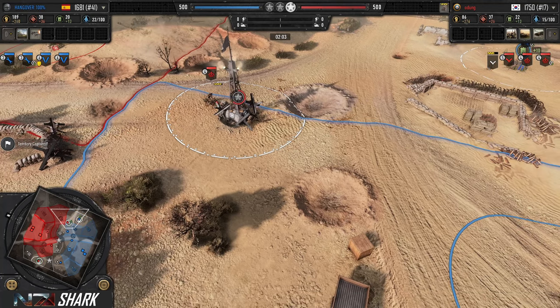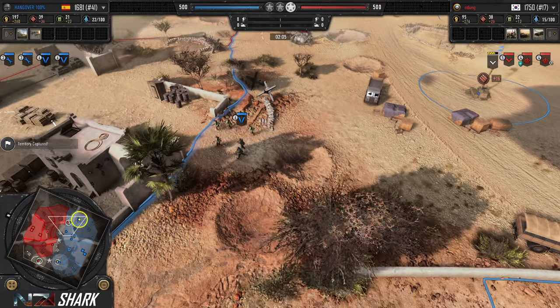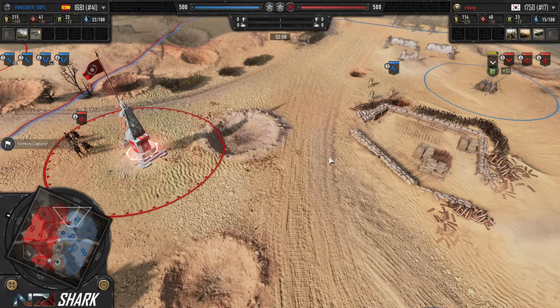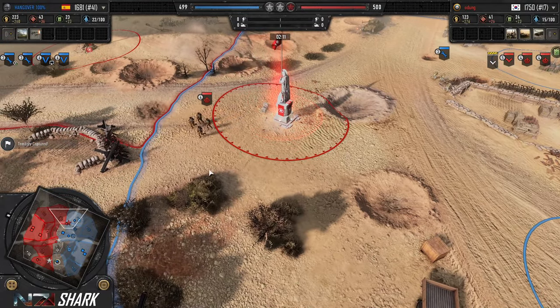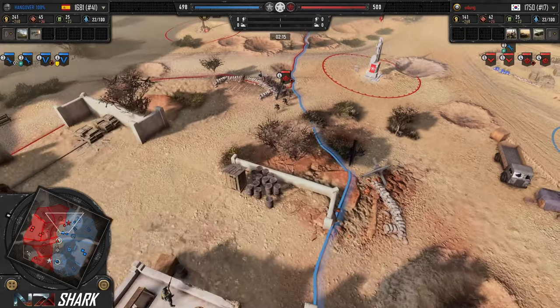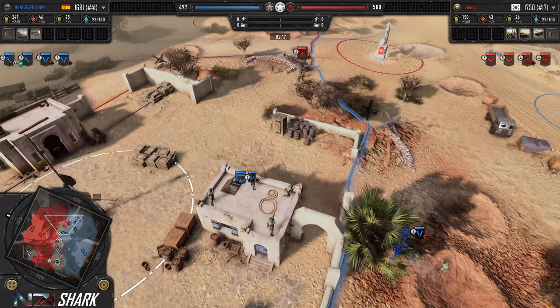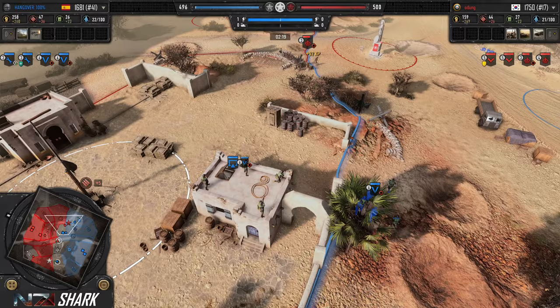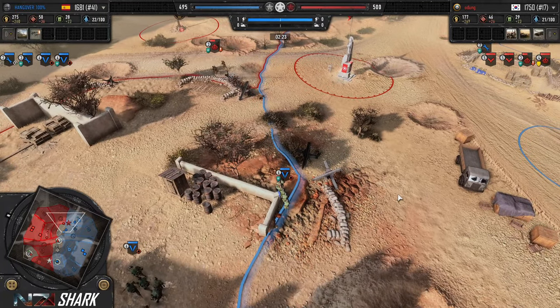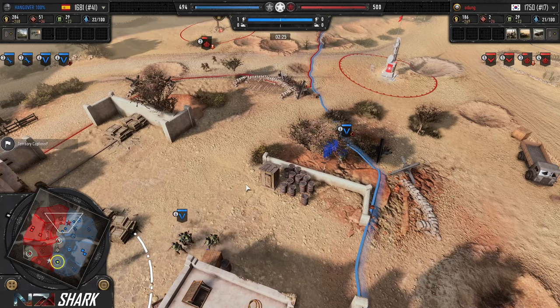The Sappers are building sandbags as they cap this VP. This is where we might see the first engagement, but the Grens are going to bypass them. Pioneers coming out. Now Sappers got their close-range damage range extended. Two Gren squads engaging at range — that's exactly how you want to deal with these Sappers. They drop a model and the Sappers are forced to retreat.